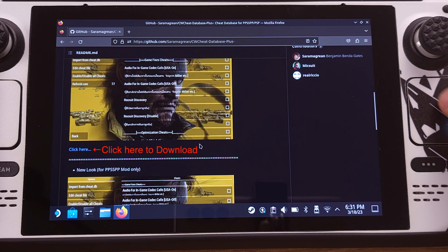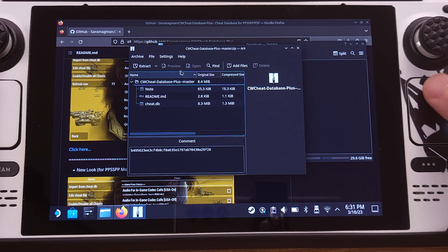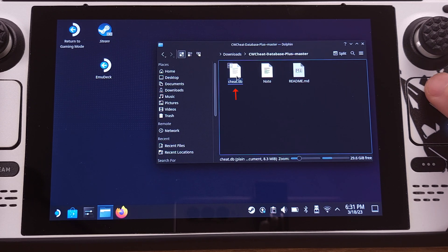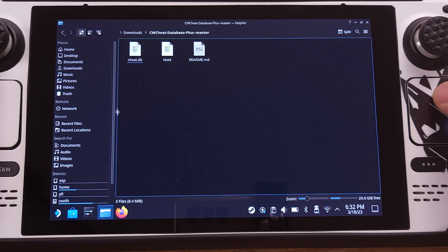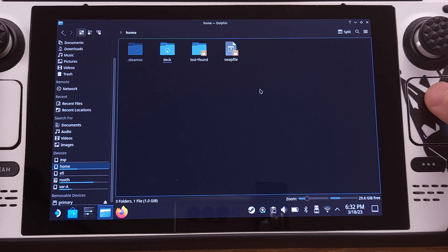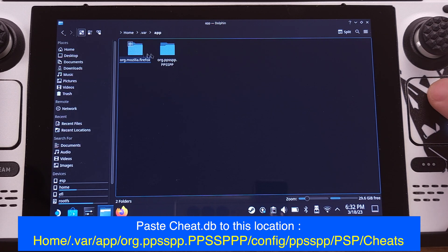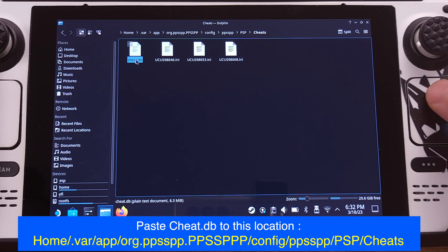Go to the GitHub website and download the cheat file from there. The downloaded file is a zip file, so first we have to extract it. Then open the extracted folder and copy the DB extension cheat file. Next, we need to enable Show Hidden Files in Dolphin file manager, go to the location shown on the screen, and paste the cheatDB file to that location.